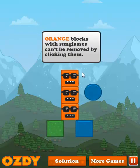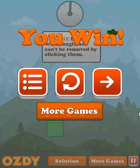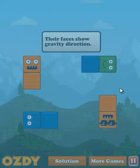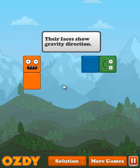Orange blocks with sunglasses can't be removed by clicking on them — sunglasses is way cooler. So we click that, we click that, and then they just fall off the edge. Faces that don't rotate and maintain their orientation while the block behind them rotates. Their faces show gravity direction. Technically that is a sentence, but I'm not happy with it — I would prefer 'their faces show the direction of gravity.' So we have an issue: if I click this orange block, this guy is going to fall and hit this other guy, so I need to bump him out of the way.